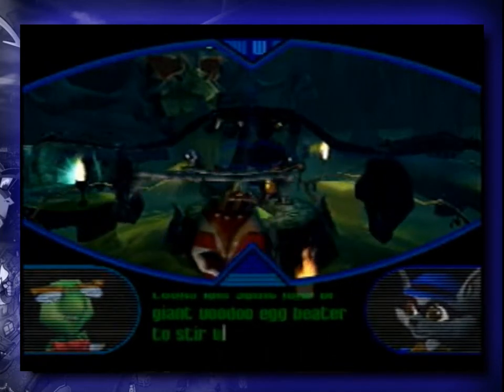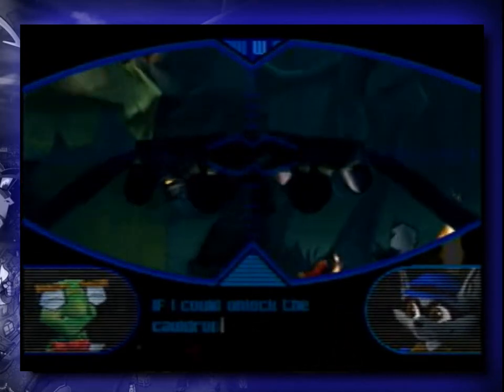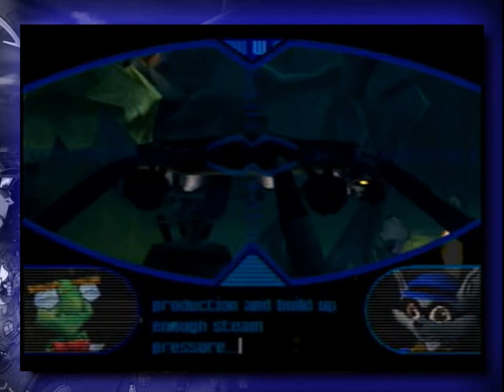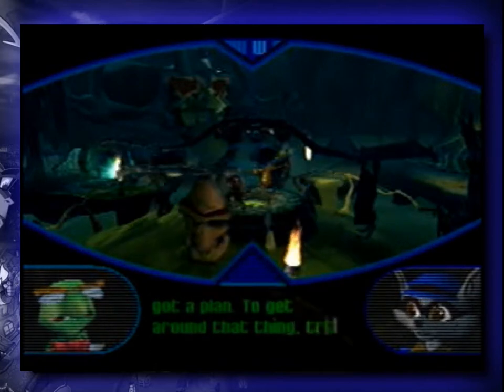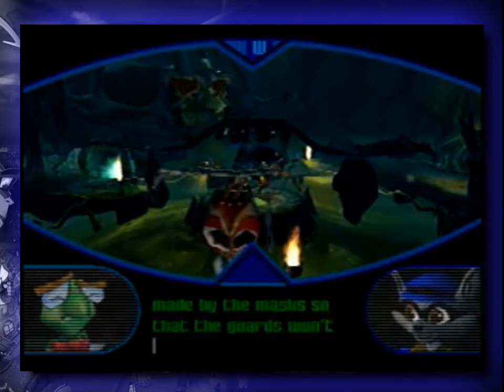I need an eggbeater to stir up that unsanitary mess. If I can unlock the cauldron's lid, I might be able to thrash their production and build up enough steam pressure to get launched up to Ruby's skull temple. Okay, sounds like we've got a plan. To get around that thing, try moving in the shadows made by the masks, so that the guards won't see you.